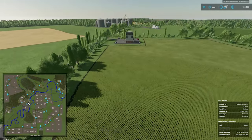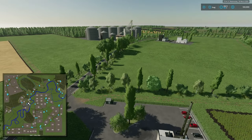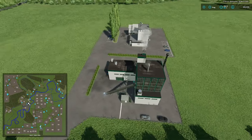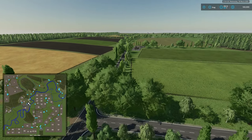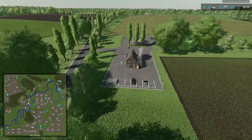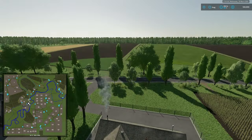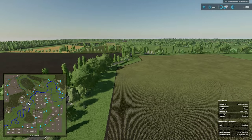Our cereal mill is coming up. South of the road we have another grain sell point. To the north of the road we have our steel mill — that's where we're going to make steel rolls. Then we have our sugar factory, our barrel factory, and our furniture factory.